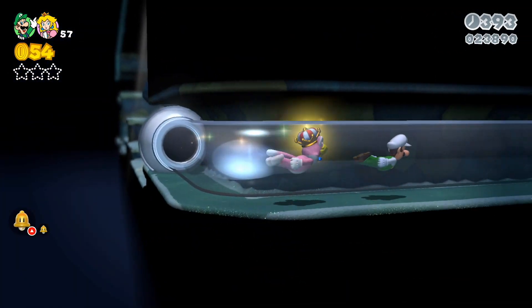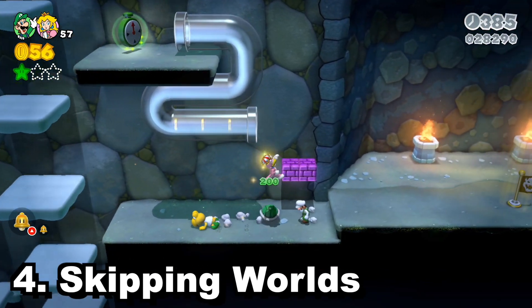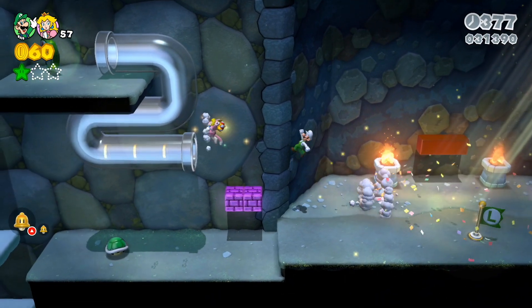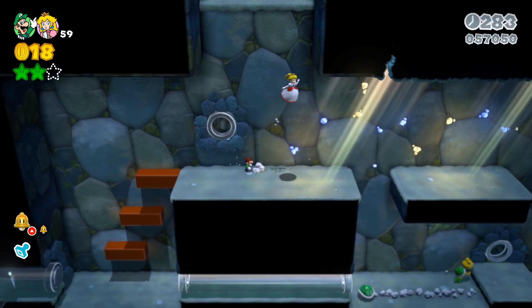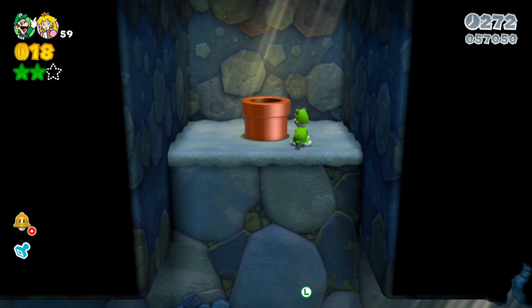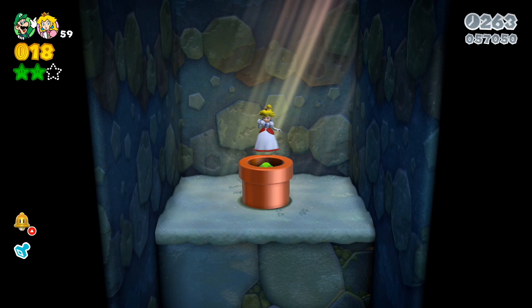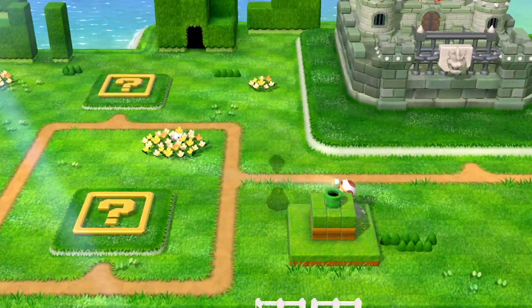Speaking of World 1-2, you can actually skip the entirety of World 1 by finding a secret exit pipe there, and you can also skip World 4 via a secret in level 4-2. It's a nice callback to old-school Mario. One of my favorite parts of 3D World is the level-by-level, world-by-world variety — shadow play levels, expansive levels, direct levels, even a Mario Kart level. So if you're getting bored with World 1, take advantage of those secret pipes.